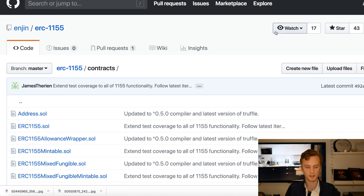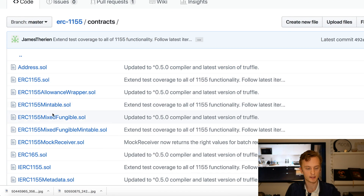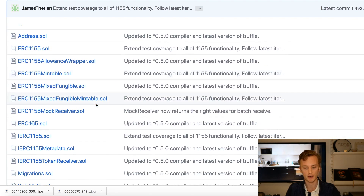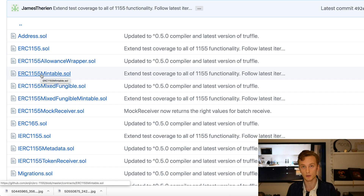This is the repository of NGIN's ERC-1155 standard. It outlines a series of contracts based on a similar structure to OpenZeppelin, where we have a base contract — ERC-1155.sol — and then we build upon that with other functionality. So if you want a mintable token, you would include the ERC-1155 mintable contract as well when you compile your token together.